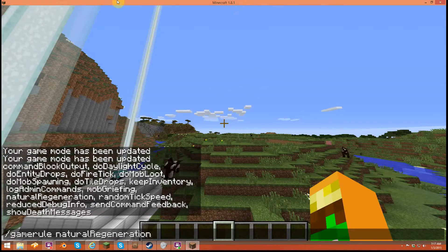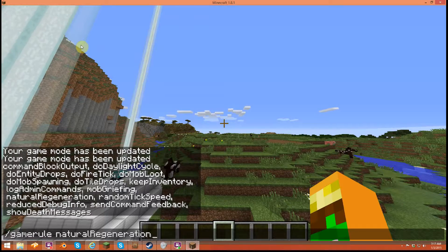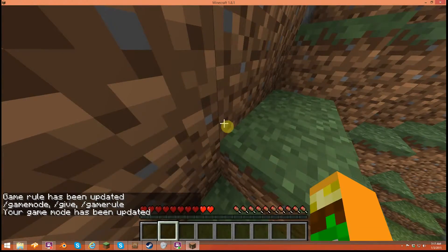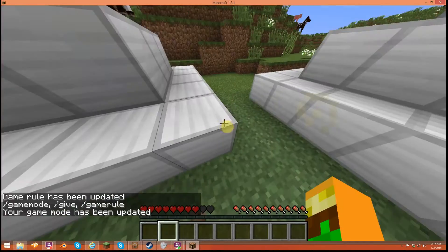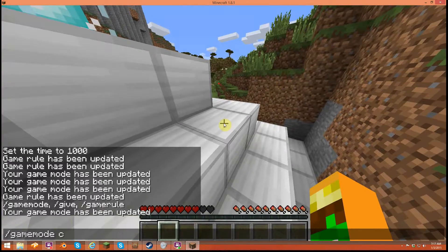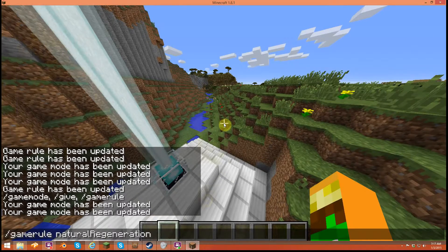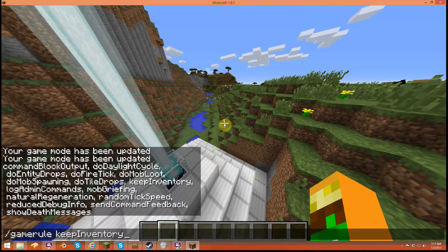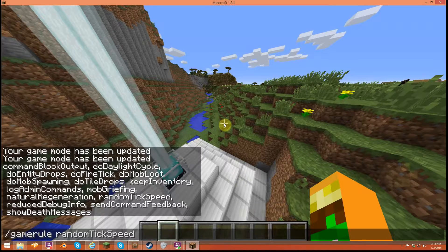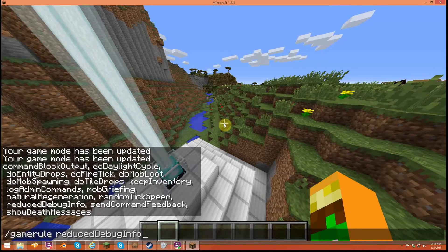naturalRegeneration — I think that's how you trigger Ultra Hardcore. If you guys saw it on my channel, that's how they made it so you don't regenerate. Yeah, I'm right — that's what I thought it was. naturalRegeneration. randomTickSpeed — not sure. reduceDebugInfo — don't know, sorry guys.